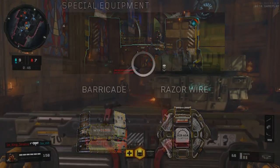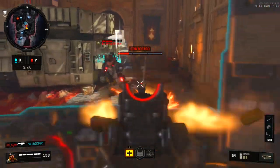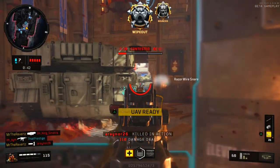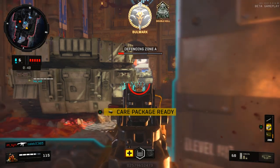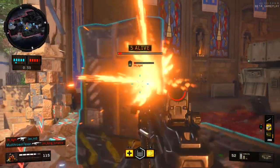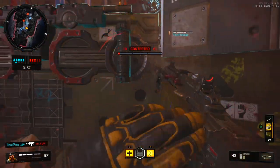With the barricade you mainly want to use it for an objective game-based mode such as domination, hard point, or control. The barricade is meant to be used as a portable head glitch, and when you set it up it's really important to find a good enough area to maximize its defensive capabilities because it's only gonna last one minute. The barricade acts like a long piece of cover and can also withstand a variety of explosives and bullets.